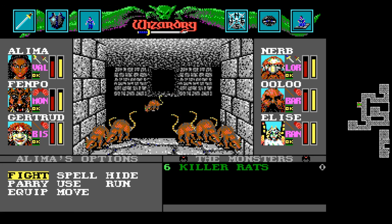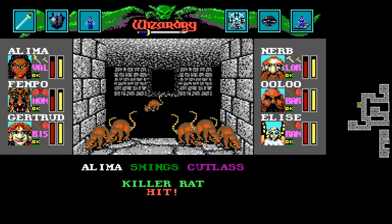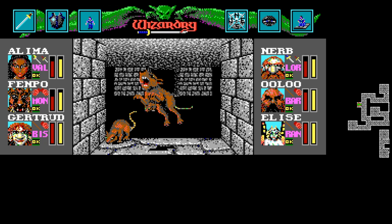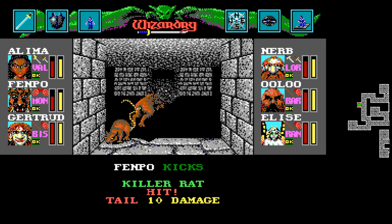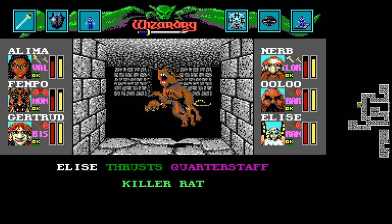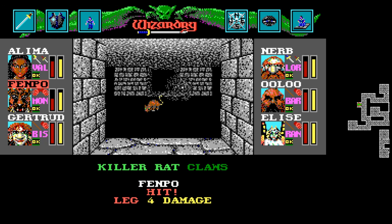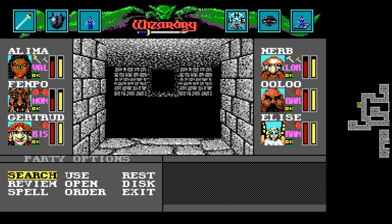We're going to finish off these rats and then use the rope. Oh, there's a crit — very nice. I think that skull dagger might be like the first — well, second magic item we found. The first was the Dagger of Ram, I suppose.